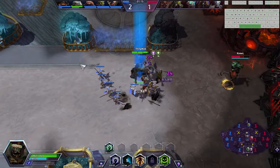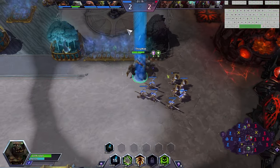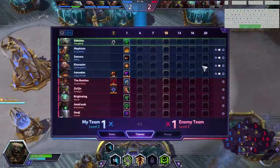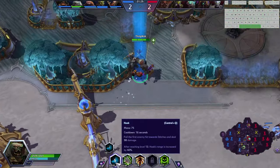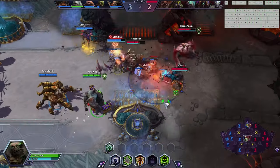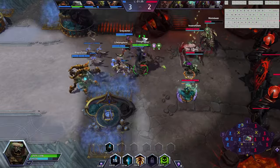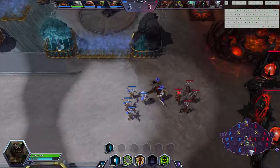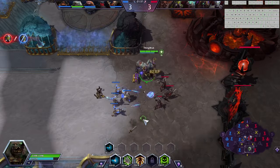Level 10 is a power spike because you get an ultimate — ultimates are good, we like ultimates. And level 13 is when your hook range gets increased. You can see the range of my Q currently — it's about three-quarters the length of a screen. Your hook later in the game becomes about a full screen in length, meaning you can land hooks you normally should not be able to land.